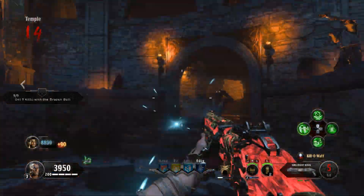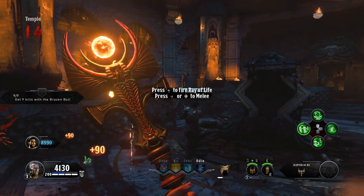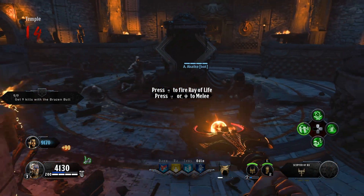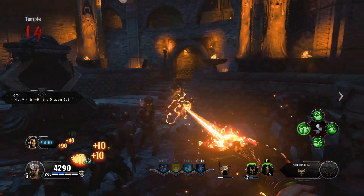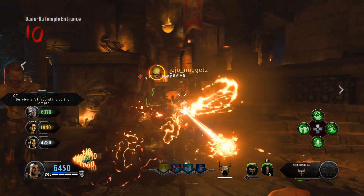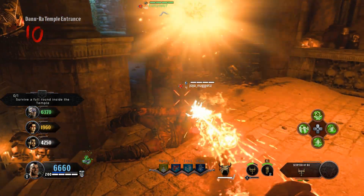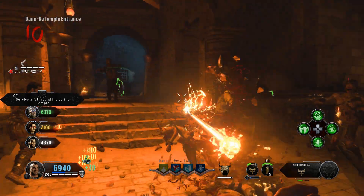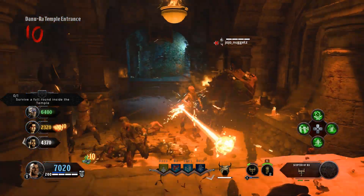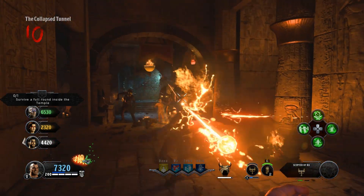Next up we have the Scepter of Ra, probably the most unique of all the special weapons. The Scepter allows you to shoot a focused beam of energy that slows and burns foes and heals allies — it can even revive players who are down. At stage two, you gain resistance to catalyst damage and status effects when the Scepter is active. Catalyst zombies are the special zombies — that's the water, fire, and electricity ones.